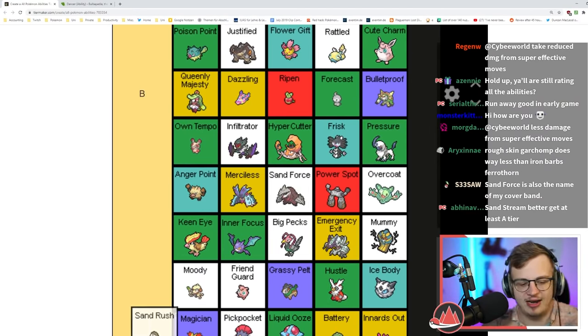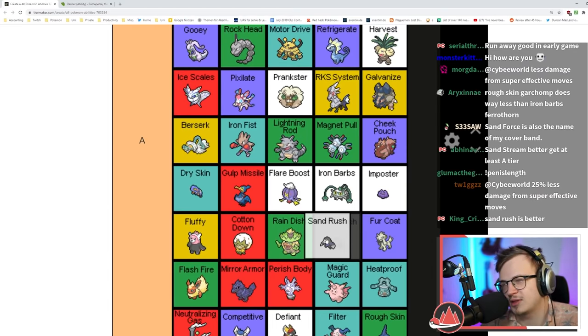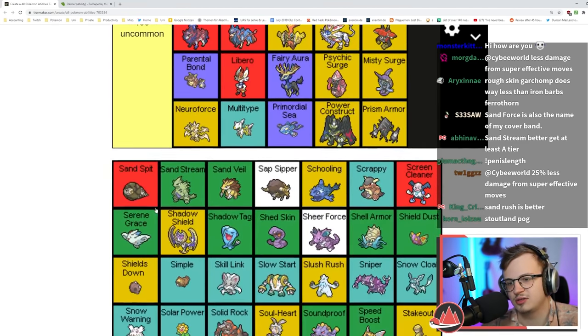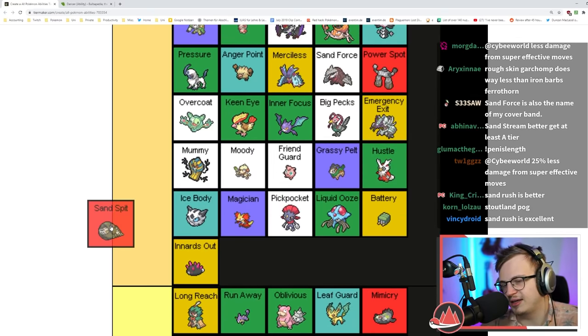Sand Rush increases your speed in sand — better than Sand Force because normally the Pokémon with Sand Rush don't have another way of boosting speed. I'd put this in high B tier — it's still very niche.